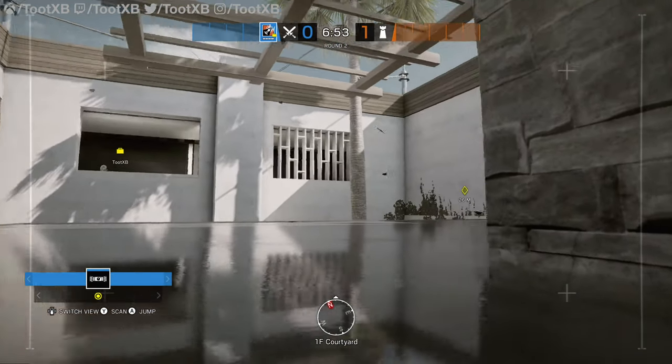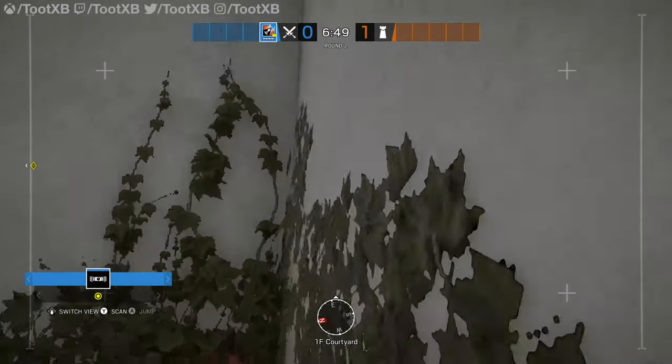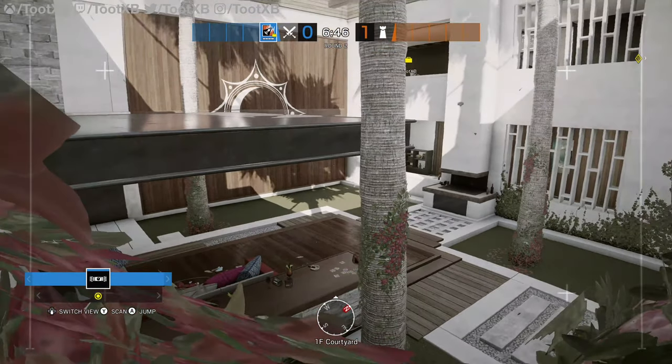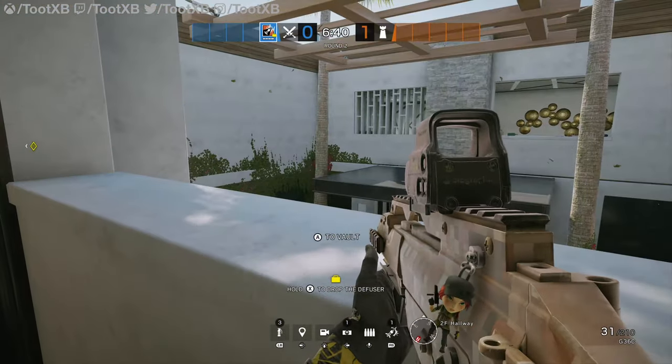If we get a drone up onto the balcony here, we can then move it along this wall and get it into the corner of the courtyard. And that gives us a good view of the rotation down towards kitchen there and the courtyard itself, which is quite a common space for a defender to hang around every now and then.